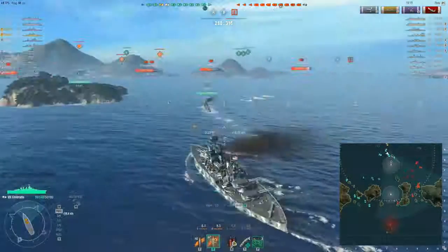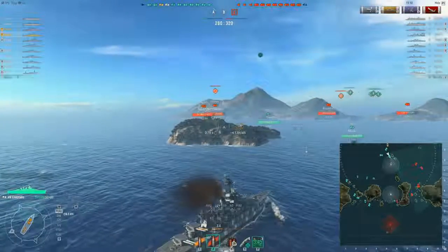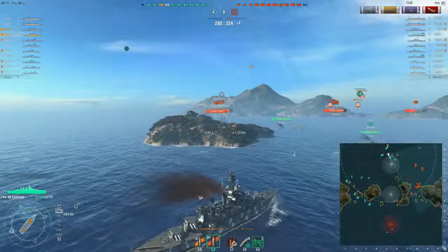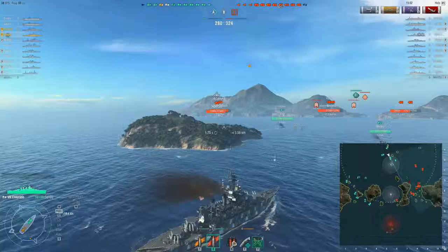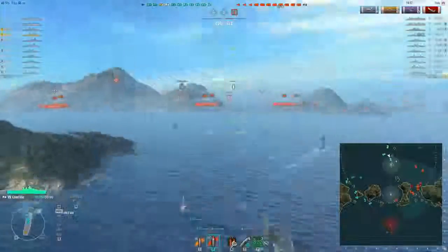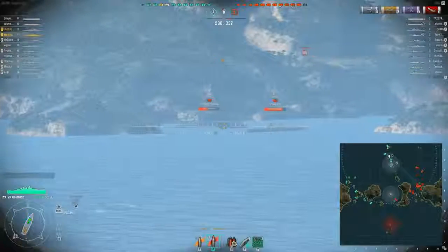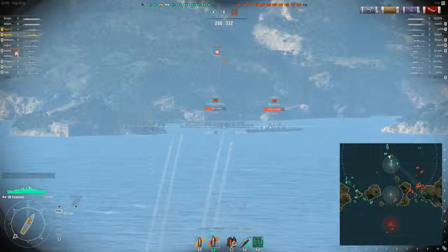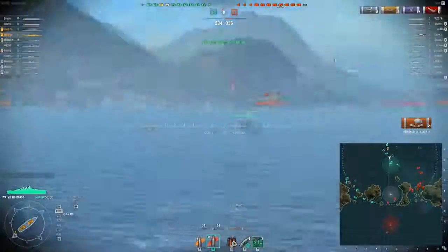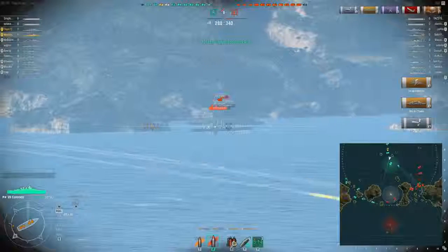Now turning down south — we've eliminated the major threat up here, which was the Fuso. Now we just have the threat of being burned alive by these four cruisers in front of us. I actually didn't notice it at the time because I was looking at this Myoko, but that Ryujo — he's just sitting there in the open. I finally notice him. I don't know what his plan was, but that's not a good plan. He gets a nice Citadel hit.